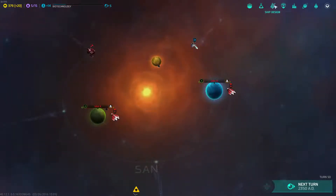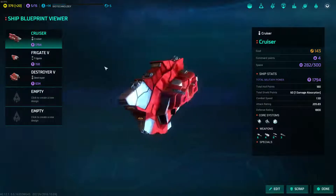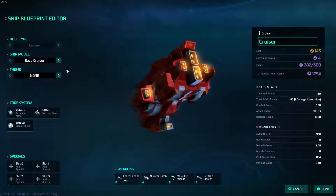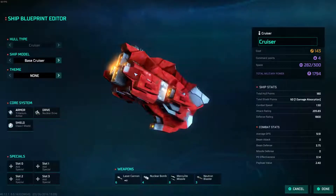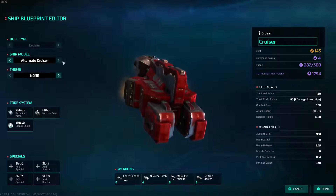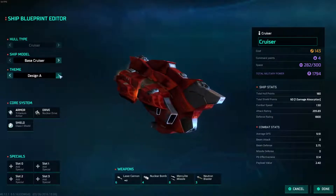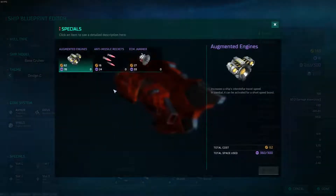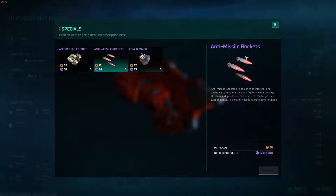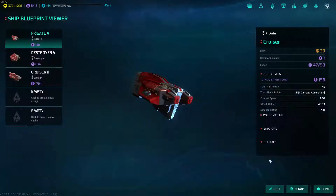A new ship design has been discovered — now we have the cruiser. Let's edit this guy and see what the alternative ship model looks like. Blocky seems to be an alternate — I'll stick with that. Then we'll do a design theme C. There are some specials I can choose from, but I cannot add them right now, so we'll just keep the base build.